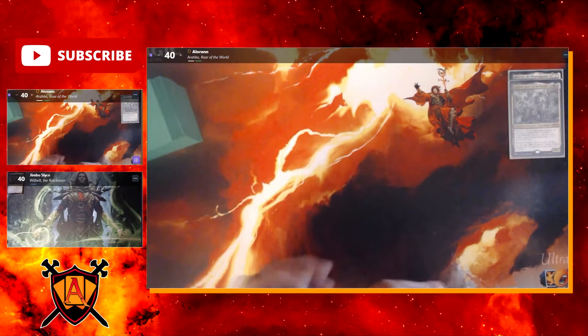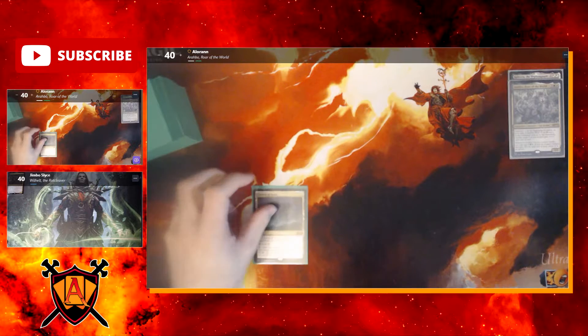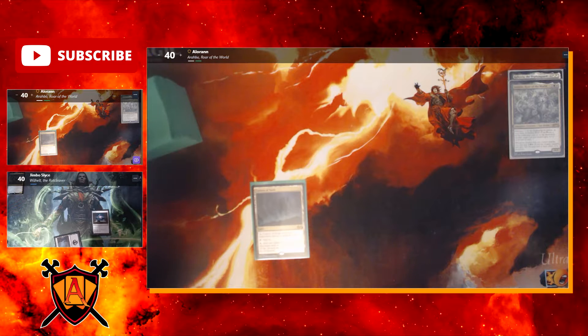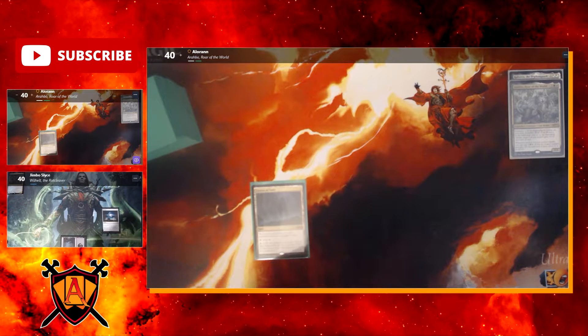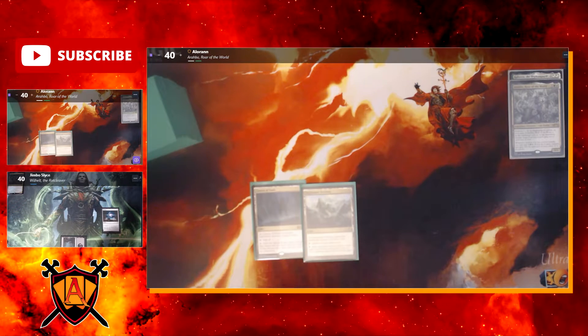I'll play a Cavern of Souls, choosing cats, and then pass. Jim plays a Swamp and a Sol Ring and passes. You got two tribal decks here. I draw a card, play Unclaimed Territory choosing cats, and then pass.